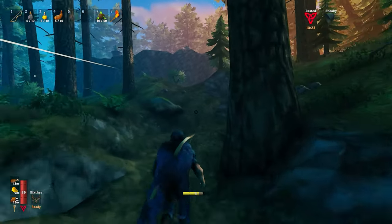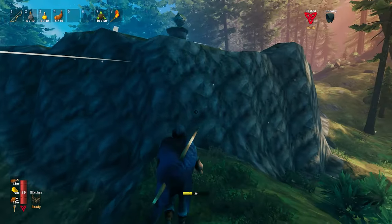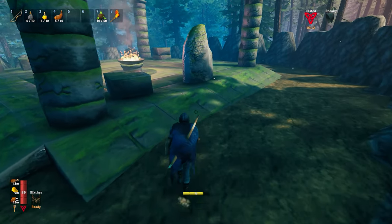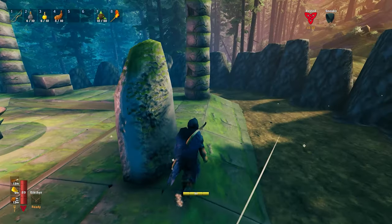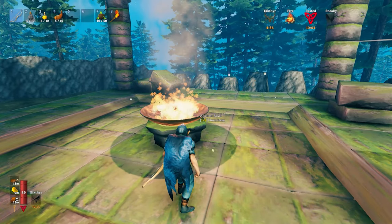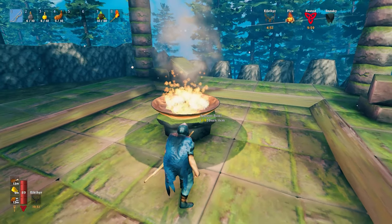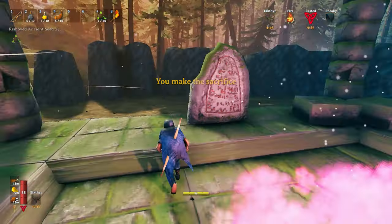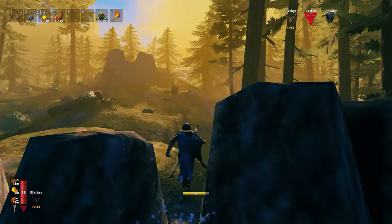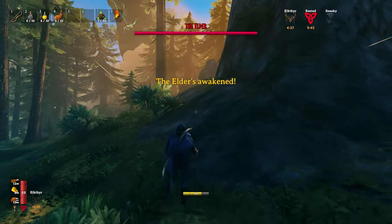Wish me luck - this is it! The elder fight. Getting quickly into the arena to summon the elder - let's have our vengeance because he really mopped the floor with me in the last episode. Activating the Eikthyr power so I can run away if needed. Oh boy, this is it. Let's do this - elder fight! Okay so it's happening. I was just checking to see where he spawns - making sure he spawns in the actual arena. Run run run run - the elder is spawning!